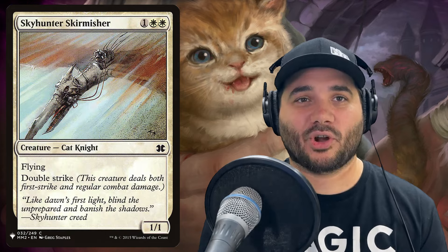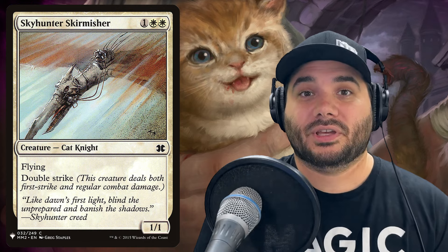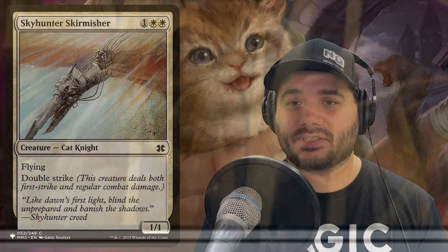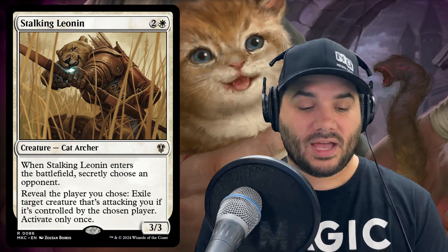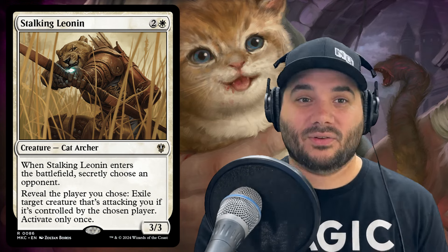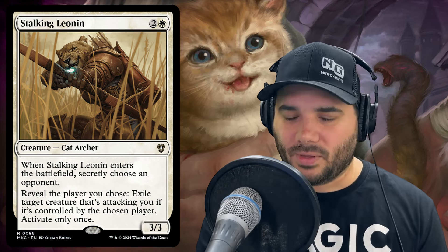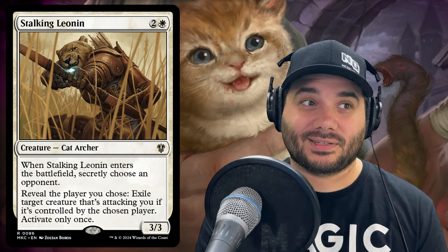Next we have Sky Hunter Skirmisher — a cat knight with flying and double strike. Flying and double strike is really good, and this is a great candidate for all those plus one/plus one counters we're putting around. Then we have Stalking Leonin — a cat archer. When it enters, you secretly choose an opponent. You reveal the chosen player when relevant, and exile a target creature attacking you if it's controlled by that player. You can only activate this once, but it's great removal.